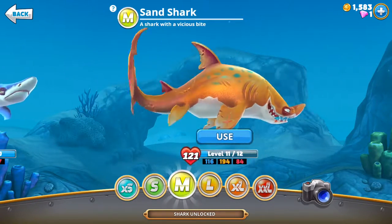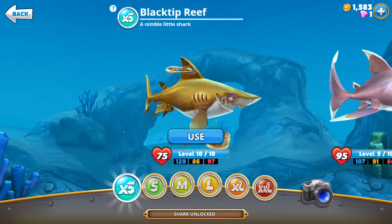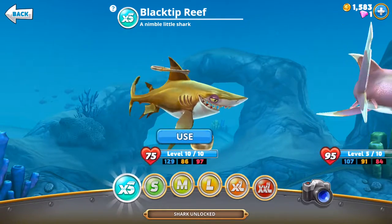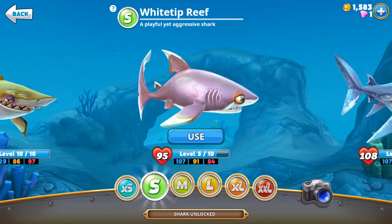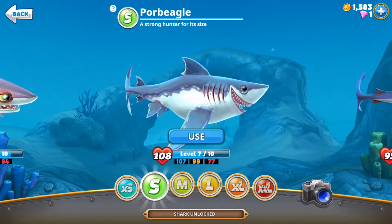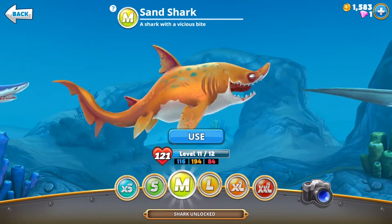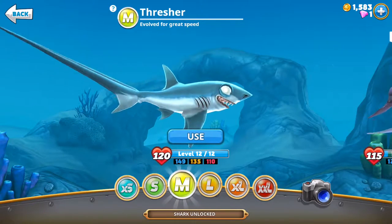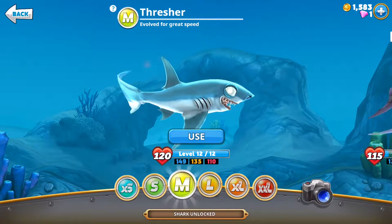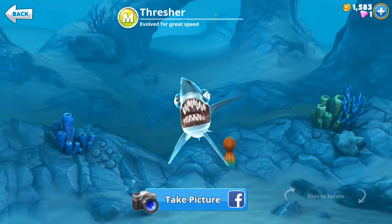So going from white tip, these are the extra small sharks: black tip reef and white tip reef. Then there's the blue shark. The next category is medium sharks - the sand shark, he's ugly, and the thresher. The thresher looks like he has no eyes, and when you tap on him, he really doesn't have eyes!